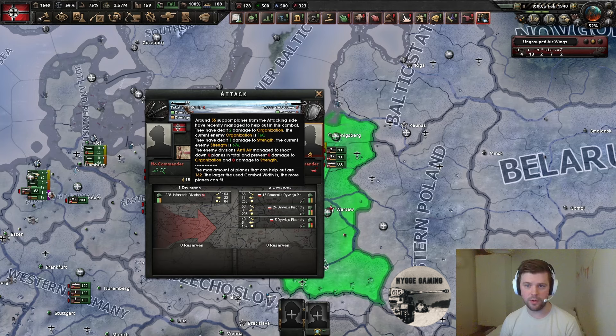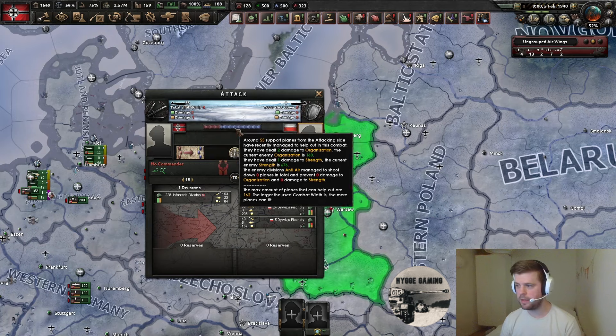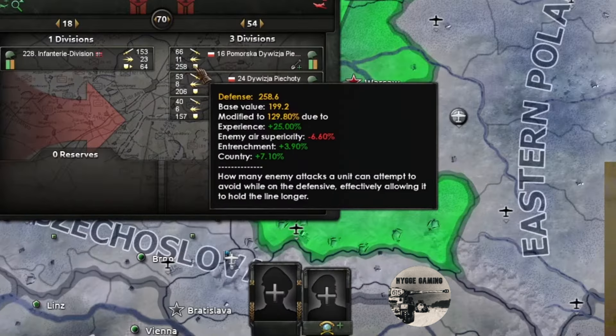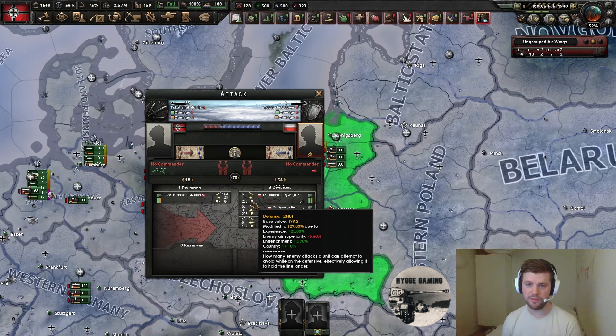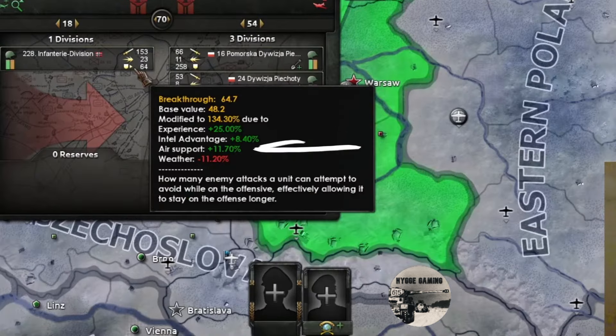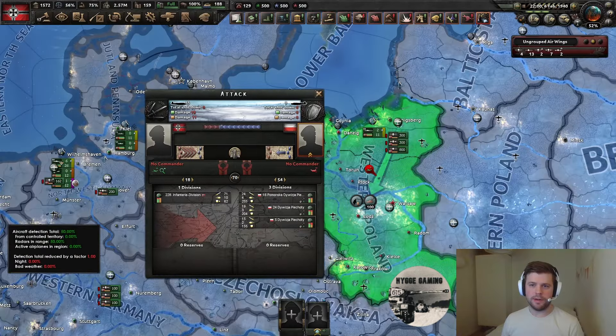This video will not be about ground attack at all. The second thing is air superiority, coming from your tacticals, CAS, and fighters above the air zone, which gives a debuff to the enemy's defense or breakthroughs — I'll make a video about that soon, but this video won't cover it either. What I will talk about is how you can positively affect your own troops' soft attack, hard attack, breakthrough, or defense with airplanes on a close air support mission — that's the stat called 'air support.'